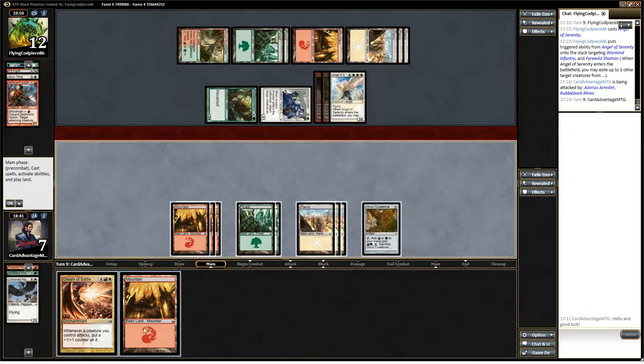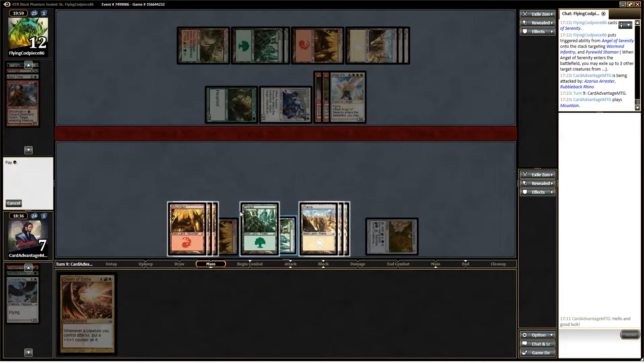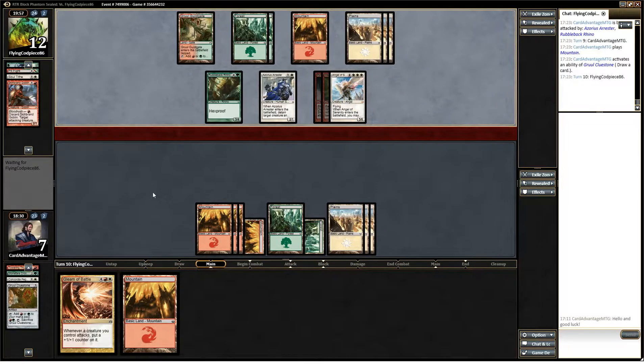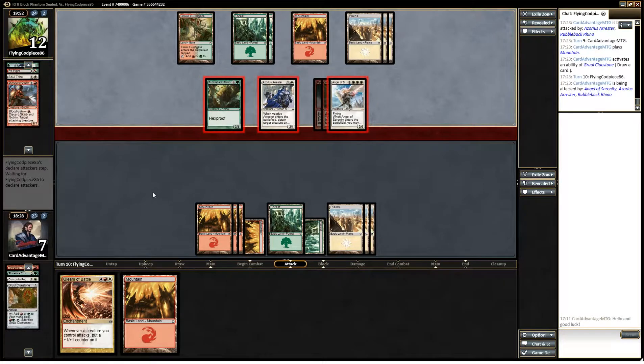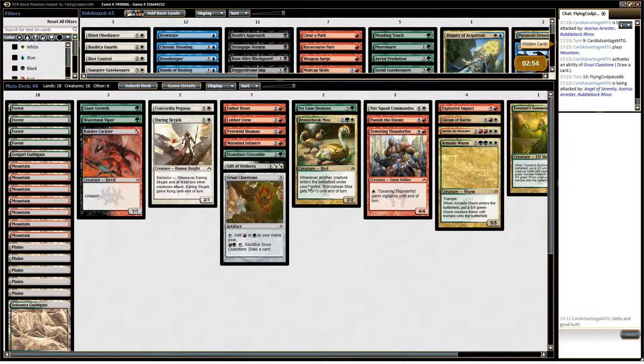Let's see if we top-deck something. We might as well do that and see what we get. I say we concede — save the clock. I'm not normally an advocate of concession, but we can't really do anything. He's swinging in for ten next turn. And what's that trick we just learned? See if he shows us any more of his deck. Well, it didn't matter because he had the creature on board. I don't know that there's much to do — the deck seems okay, we just made a big mistake and kept a really bad hand.